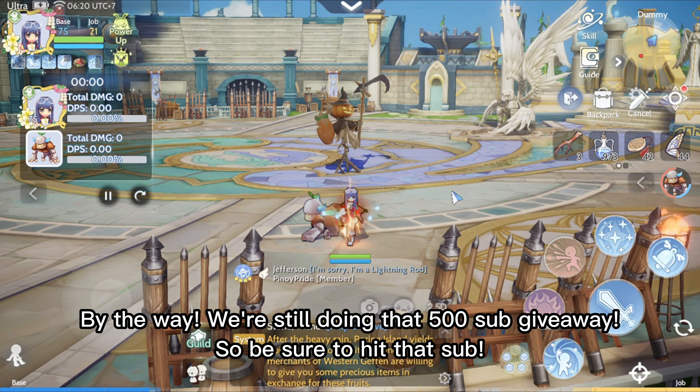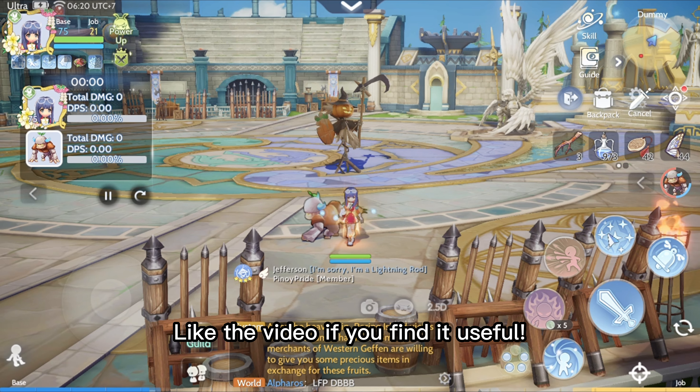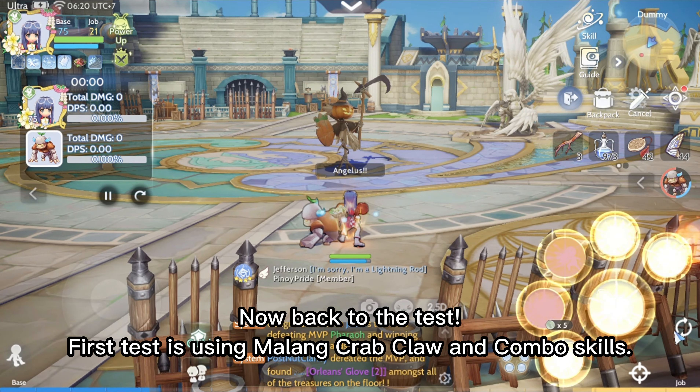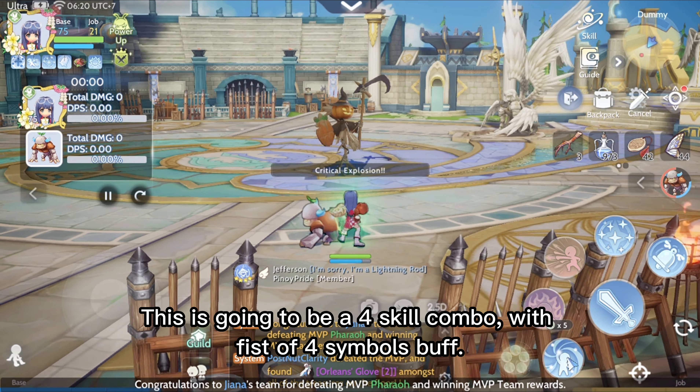By the way, we're still doing that 500 sub giveaway, so be sure to hit that sub and like the video if you find it useful. Now back to the test — first test is using Malin Crab Claw and combo skills. This is going to be a four-skill combo with the Fist of Four Symbols buff.